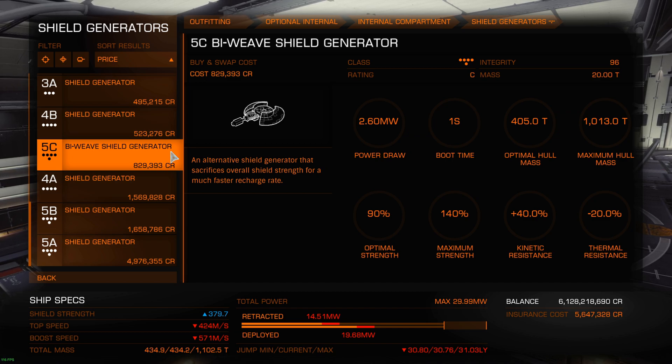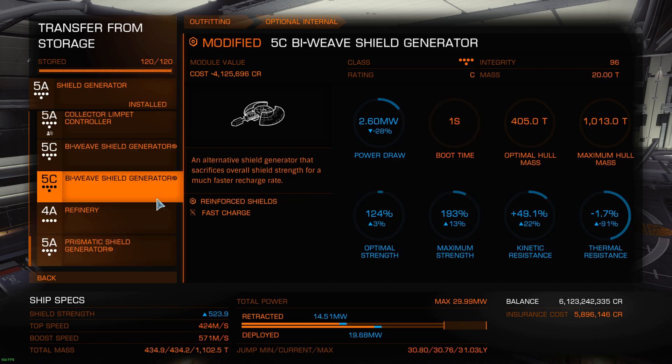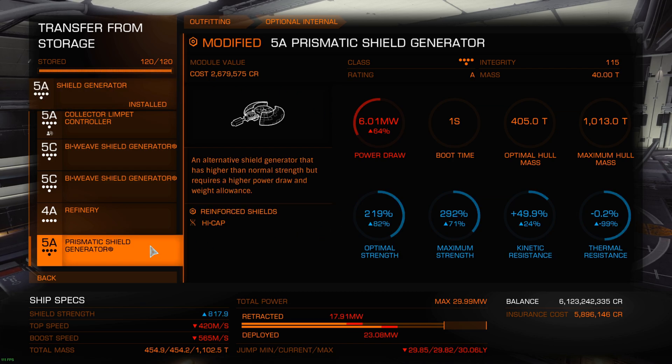So let's now have a look at the prismatic. I'll equip that one and now I'll equip a prismatic I have — it's a bit engineered, but it does make a difference. So with the base values not engineered, if I took the prismatic, it's going to be way higher. Keep in mind they're engineered, so a base one will not be as high. But the problem with that shield is yeah, you can get a better cap value, but the regen — the broken regen, when they're down and when they're starting regenerating — it's abysmal.